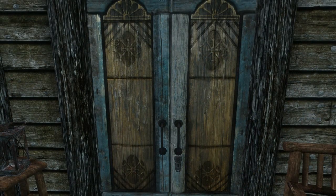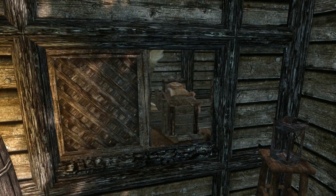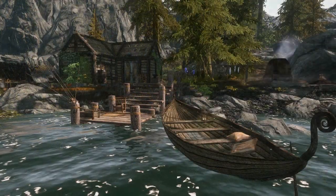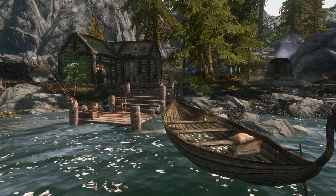As you approach the home you'll notice its small size. It's a one-room home that has no loading screens and has fully functional windows allowing you to see the view of the lake outside. There's not much here that you'd consider unique — a few crafting items as well as a lot of mess. Outside you've also got a fishing deck and a small garden with some vegetables.